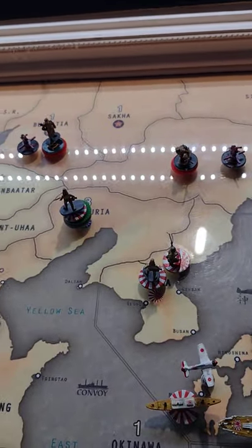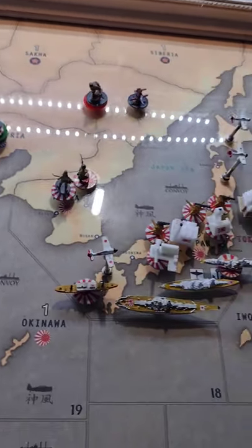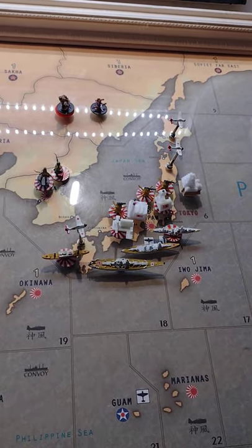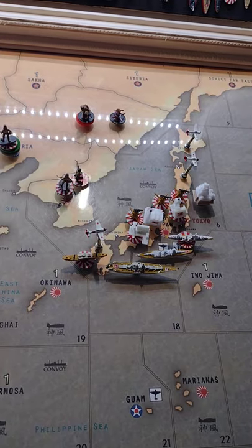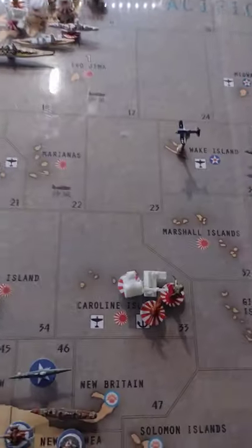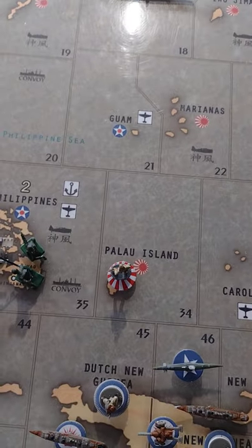Manchuria hasn't changed — there's five infantry. Korea hasn't changed — two infantry. Sea Zone 6, there's a destroyer, a cruiser, a battleship, a transport. Three fighters in Japan as well as three AA guns. Caroline Islands still has an infantry and an AA gun. Palau, one infantry. I believe that's it — we're all good. It's a seven-minute video.